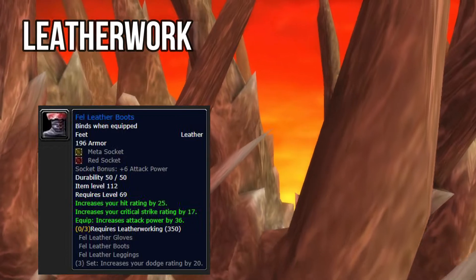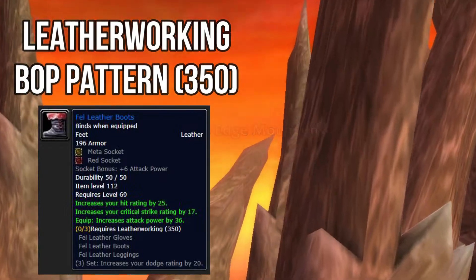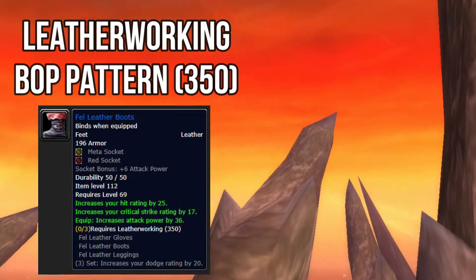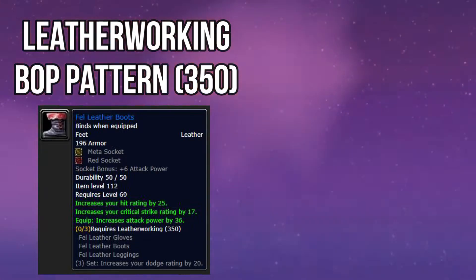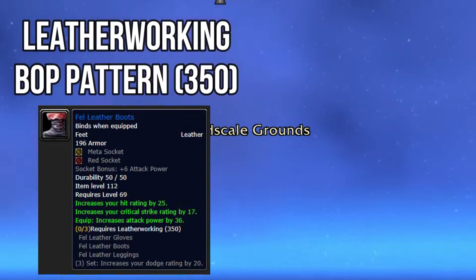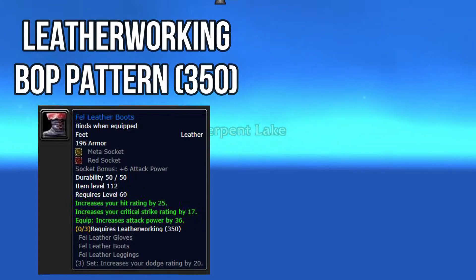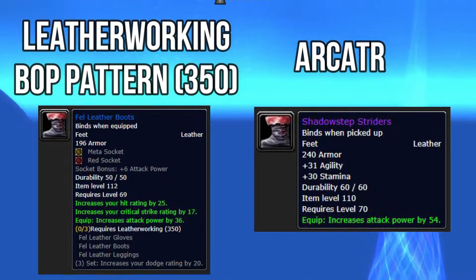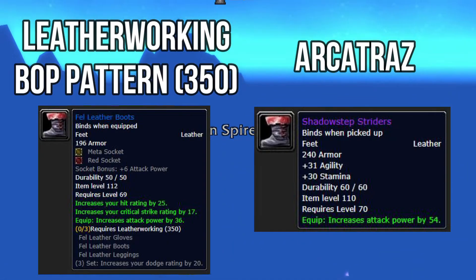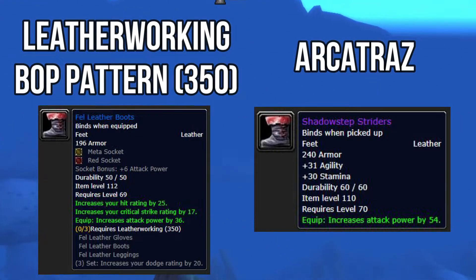Your next item is your Fell Leather Boots — a 350 leatherworking bind-on-equip item. It's got one yellow socket and one red socket. The socketed bonus is plus 6 attack power. It improves your critical strike rating by 17, increases your hit rating by 25, and increases your attack power by 36. For the yellow slot, put hit rating and agility, and the red is agility. If you don't go the leatherworking route, you can go into Alcatraz — there's a pair of boots with 30 stamina, 31 agility, and increases your attack power by 54.